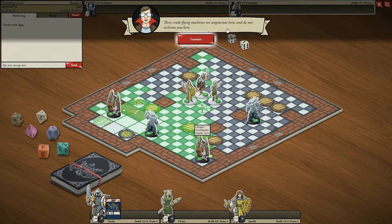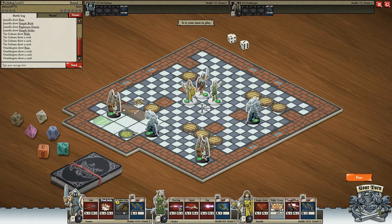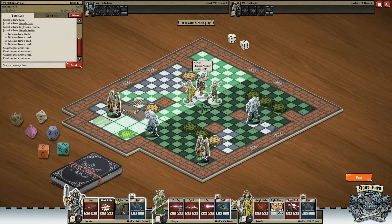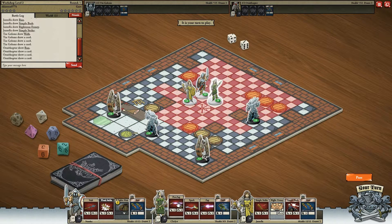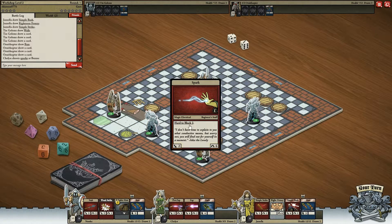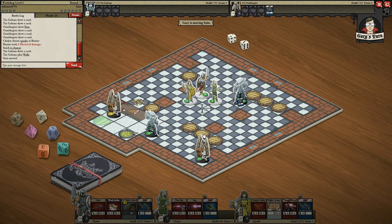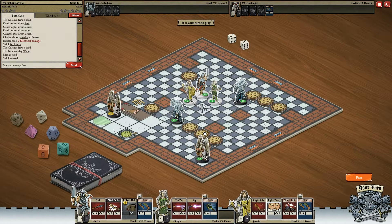These crude flying machines are ungracious hosts and do not welcome you here. Okay, so we're here in the middle. You can see which ones are kind of blocked. Let's start — we can spark. Let's spark this right off the bat. Snick is Clumsy: attach this card to yourself, you cannot turn to face your target when attacking, and you do not turn to face attackers. Duration one.